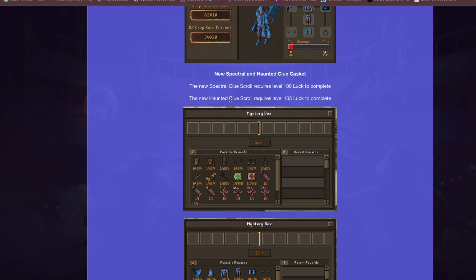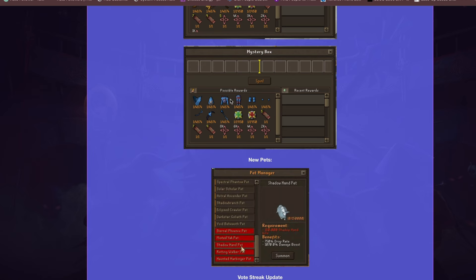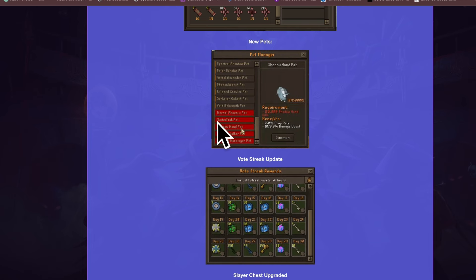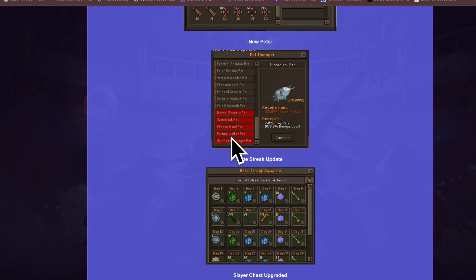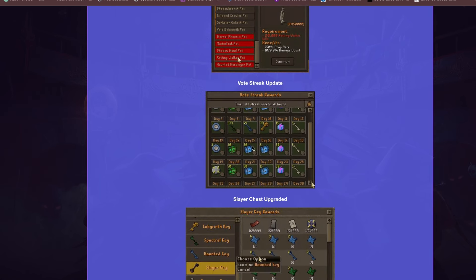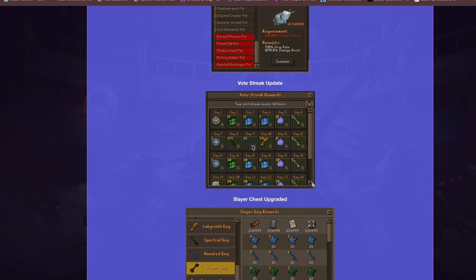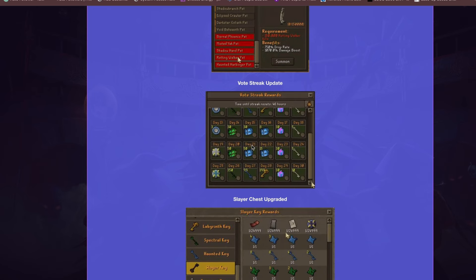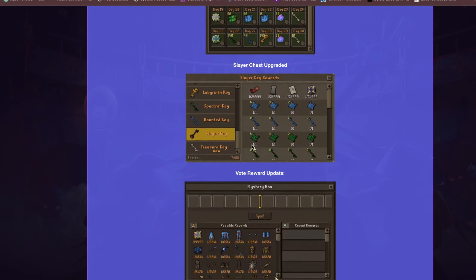They have also added a new Clue Casket set with its own rewards. A new pet system has been introduced as well, adding pets including Mystic Yard, Shadow Hand, Rotting Walker, and Haunted Harbinger pets, each with their own damage and drop rate boosts. There is also a new Vote Streak update with new items obtainable from vote streak rewards — voting remains one of the best money-making methods in this RSPS.